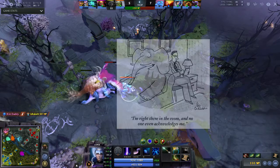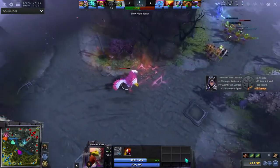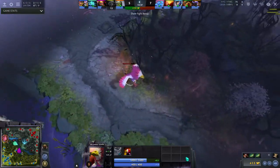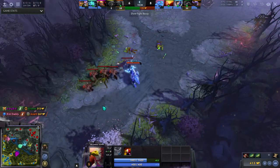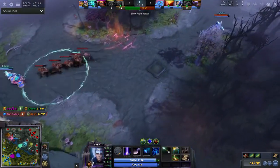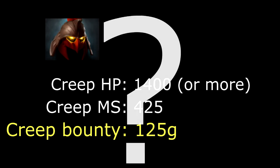Now we haven't even talked about the elephant in the room: the Dominate ability. Dominate allows you to control a creep and get its auras and use its spells. This was also changed — these days if you dominate a creep it immediately gets 1400 health, or keeps its own health if it has more, and it has a set movement speed of 425, which is pretty quick. Something many people forget is that the dominated creep gives you a gold bounty of 125, which you certainly don't want to give away to your enemy if you can avoid it.